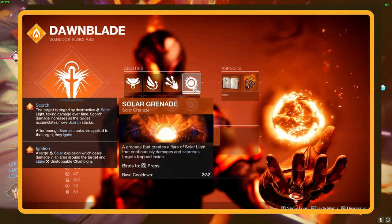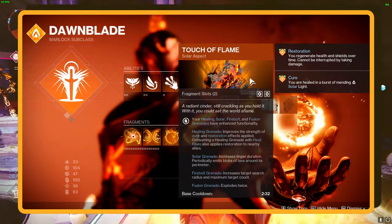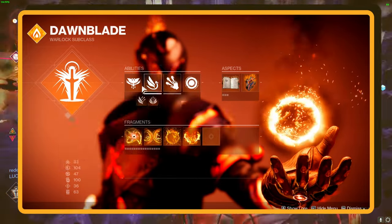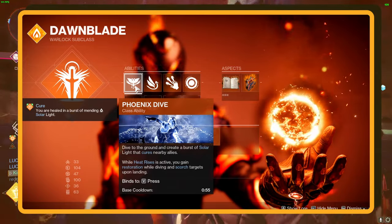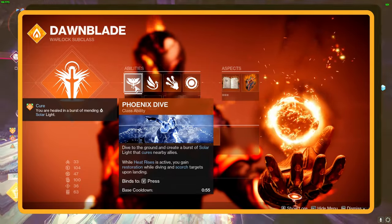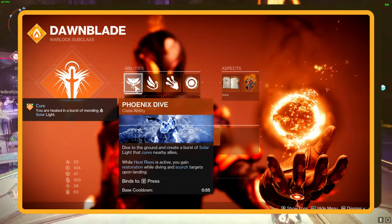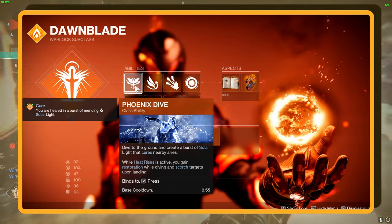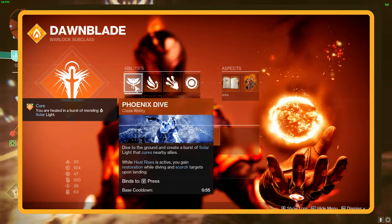And guess what? They get even nastier with your aspects and with our exotic Sunbracers. We are using Phoenix Dive for our class ability — think of it as a superhero landing, bursting with solar light to heal your allies. And with Heat Rises active, you're not just healing; you're restoring health and scorching enemies every time you dive. This is great to quickly get on the ground after you have been floating in the air with Heat Rises.